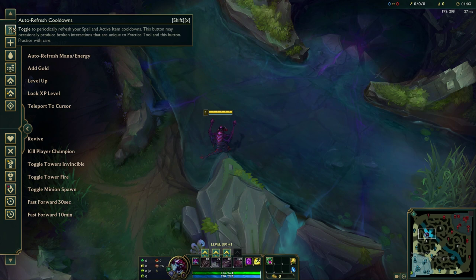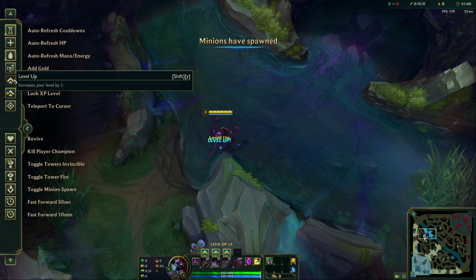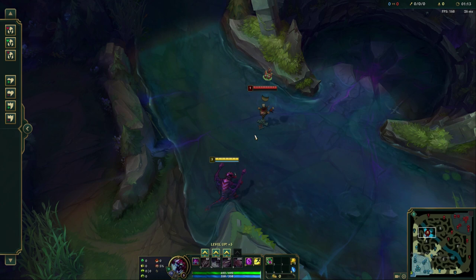You just want to jump into one of these, auto-refresh your mana and energy, auto-refresh your cooldowns, level up a few times, get to the first three basic levels, and then you want to spawn an enemy dummy just in the river over here and have some fun learning the abilities.